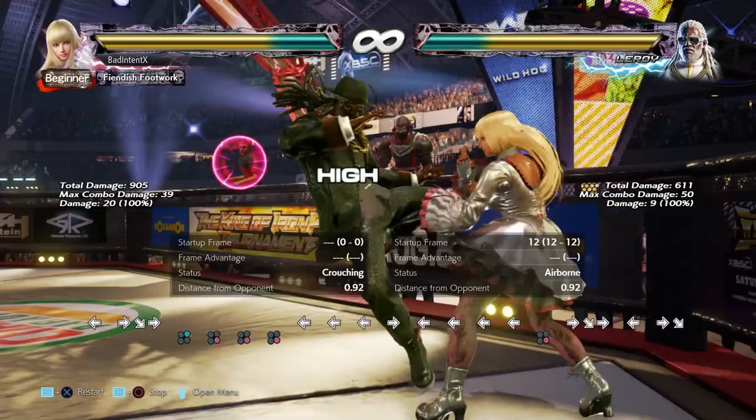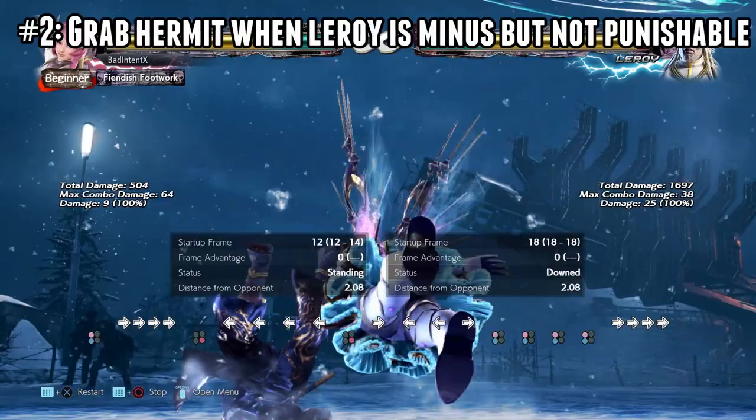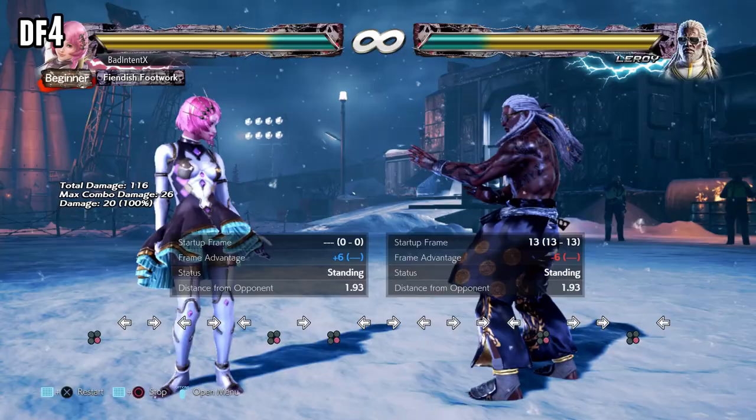If you're always ducking the high extensions from the one-two string, they might start going for the mid option, so be ready to punish. The second tactic is grabbing Leroy out of his stance when he is minus. He cannot actually high-crush quickly out of Hermit Stance. Here's a list of moves Leroy can do to go into the stance that leaves him at frame disadvantage when blocked, even though you can't get a guaranteed punish.